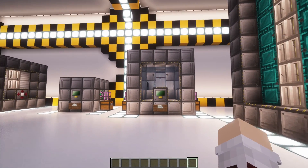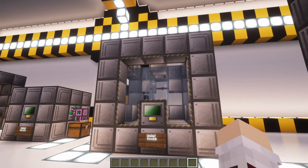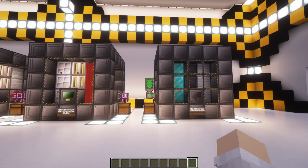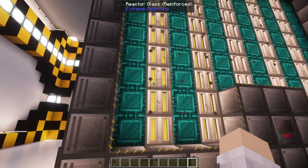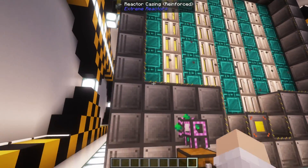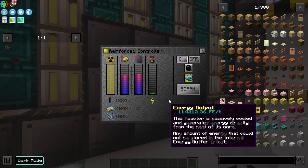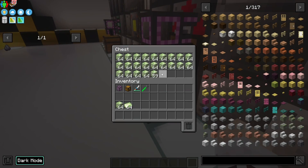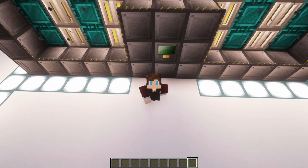Basic reactors have two different sizes. There's a 3x3x3 which is the smallest you can go, and then there is a 5x5x5 which is the largest. Reinforced reactors are a different story — the smallest is a 5x5x5 whereas the largest is a 32x32x48. The larger you make your reactor, the more power it can produce, but also the more fuel it will use. I've found that with a 5x5x5 reinforced reactor, my fuel usage is almost nothing and it produces enough power for me to not have to worry about upgrades, but this need can vary based on what you are using your power for.